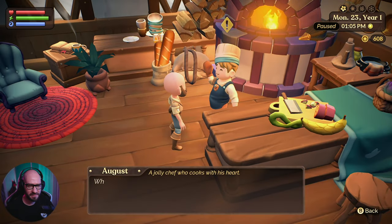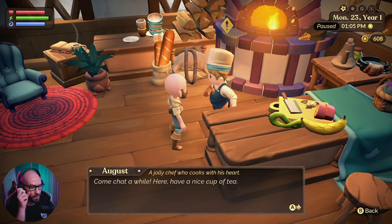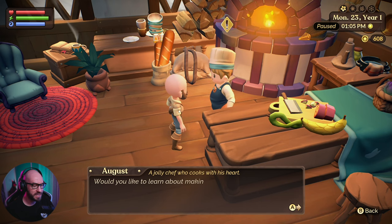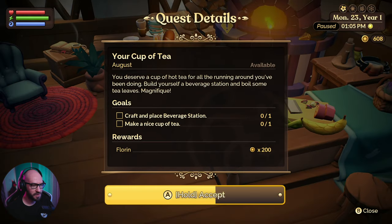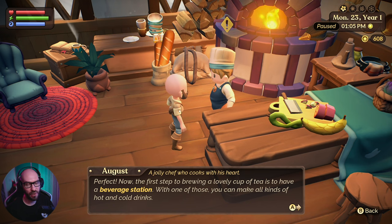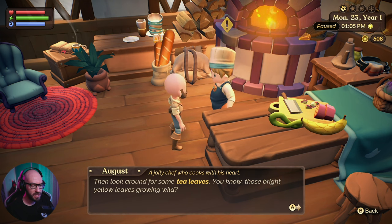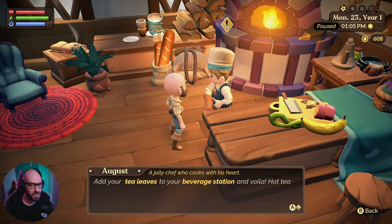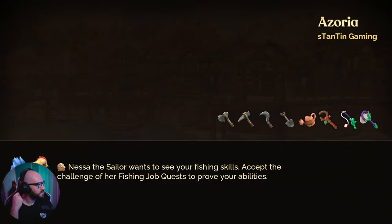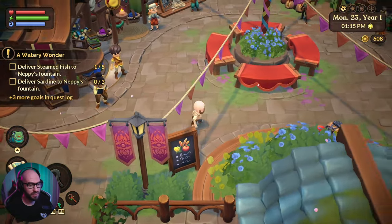Hey, buddy. Why, hello — you must be Stanton. I'm August, and the only thing I love better than making good food is making great friends. Come chat a while. Here, have a nice cup of tea. You know, with a little preparation, you could make your own tea. It's especially good on cold rainy days. Would you like to learn more about hot tea? Sure. Now, the first step to brewing a lovely cup of tea is to have a beverage station, which I already have. You can make all kinds of hot and cold drinks. Then look around for some tea leaves — those bright yellow leaves growing wild. Add your tea leaves to your beverage station and voila. Bring me a cup of tea. Okay, I shall. I feel like hot tea and hot cocoa are going to be the way I'll be able to explore cold areas.